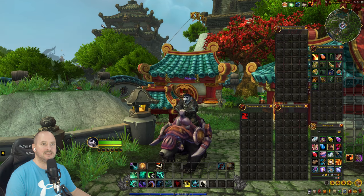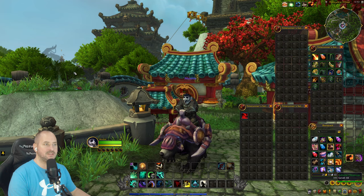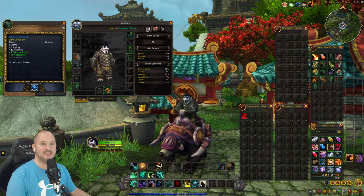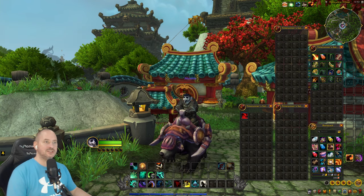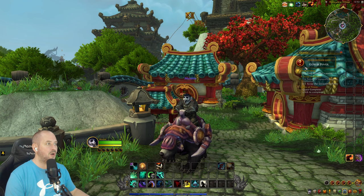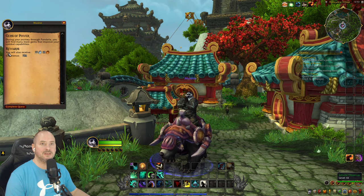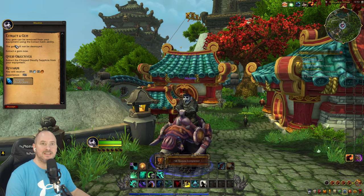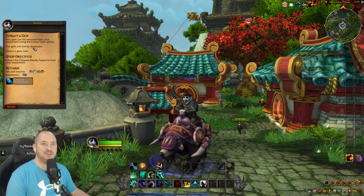There was another quest that popped up but I didn't select it, not sure what it was — I think I accidentally clicked past it. It might pop up again. 'Power Complete' — alright, 50 quests completed.